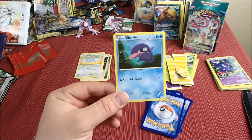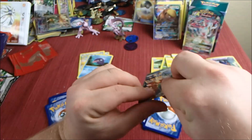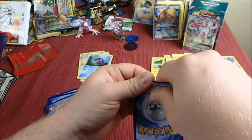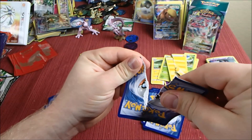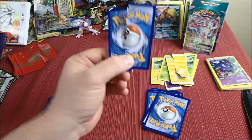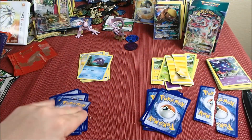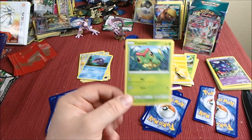We've got Shellder here sticking his tongue out being a weirdo. Oh my gosh — I should have not looked. This is gonna be terrible, guys. Oh... oh my gosh, this rip is gonna kill me. We'll save that for the end — I'll reveal it at the end for you guys. We got a Caterpie.